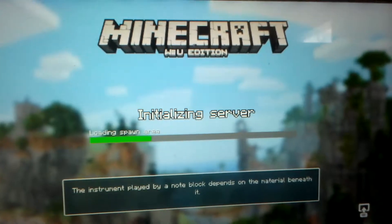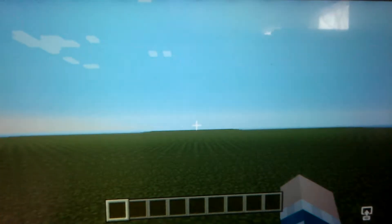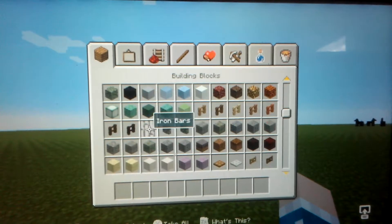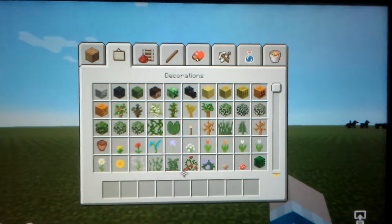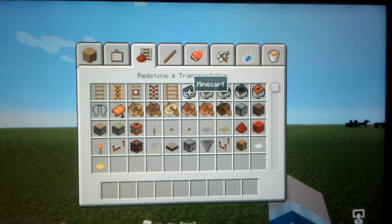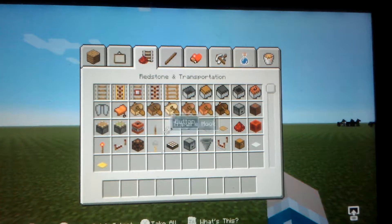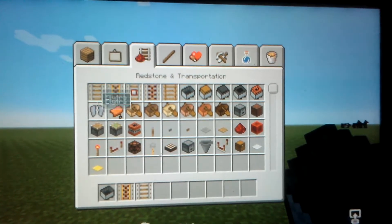Today I'm going to show you how to build some stuff — random stuff, like just random buildings. First, I'm going to show you how to build a rollercoaster. Sure, everybody loves rollercoasters.